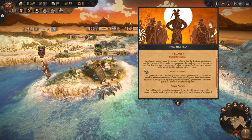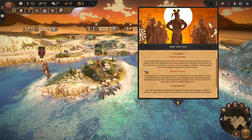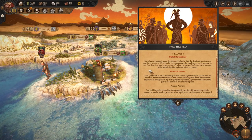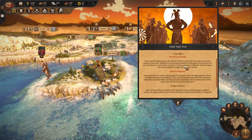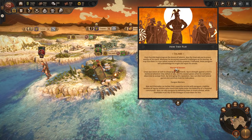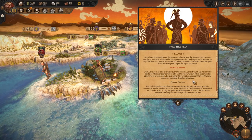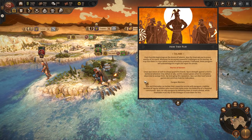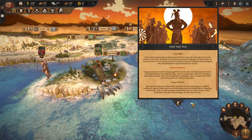Welcome to the campaign map. Let's get stuck into the Ajax the Great campaign and see how they play. So in Salamis, we have the Path to Greatness — around the world, there are various paragons which Ajax can challenge in a non-lethal contest of military prowess. If defeated, these paragons will acknowledge his might and rejoin his armies. Both Ajax and Diomedes have access to Paragon warriors, which are mightier versions of regular soldiers.